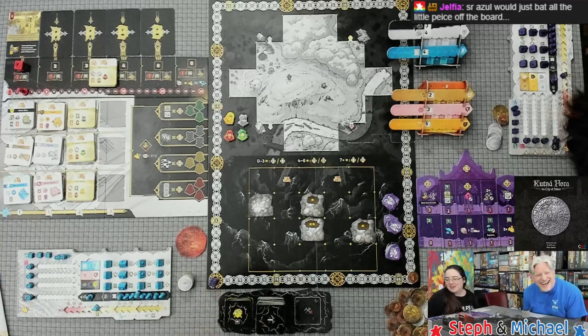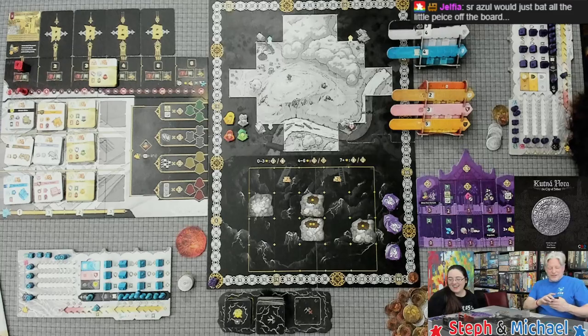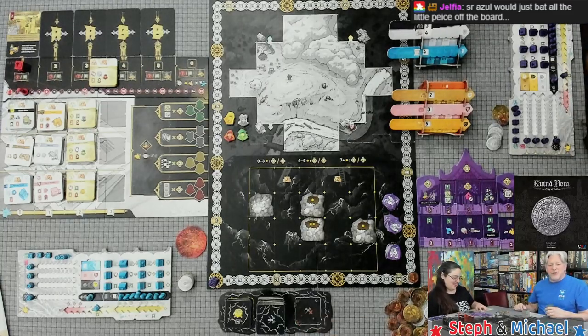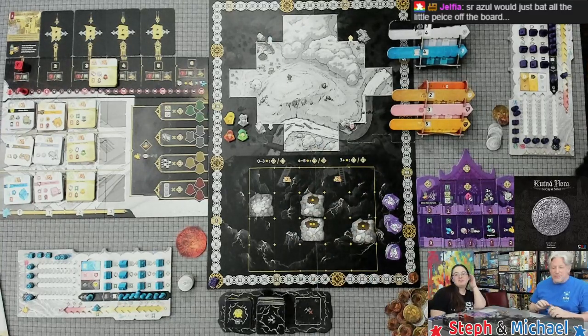Señora Zil wants to play but he's too little to hold the action cards, so that's a no. We already chose our guild tiles. Michael is first player, and we're pretty much ready to jump in.